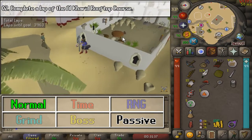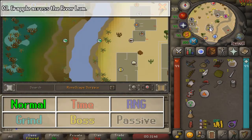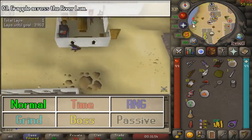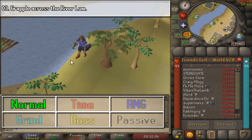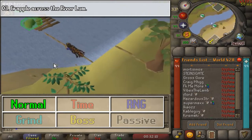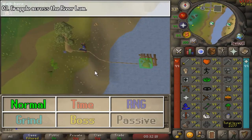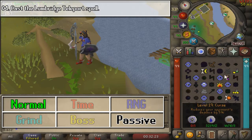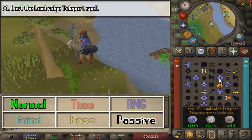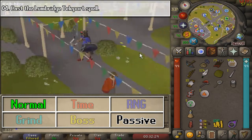When we complete the lap, we are going to grapple across the River Lum with your Mith Grapple as well as any crossbow — just click this little rock and it is going to automatically travel all the way west. Once you are here, let's go to Lumbridge and cast the Teleport spell, not with any teleport tab or anything, and that is going to be the end of this task.